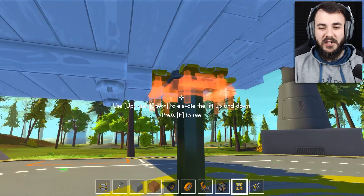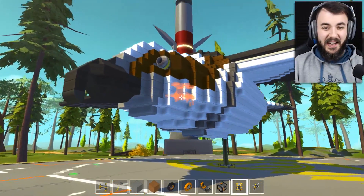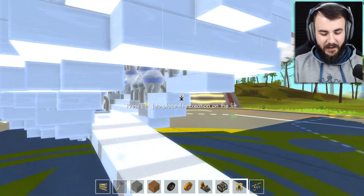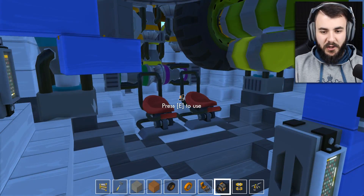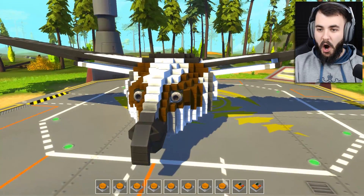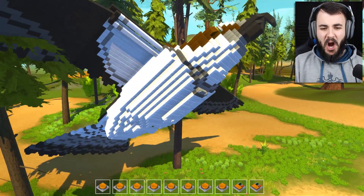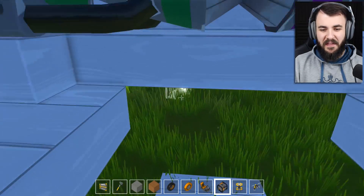We've got the flapping bird — this is what I want to check out. This looks awesome. Can I check it out on the lift first? Dude, look at this thing — it's got jets. What's happening? It's doing something. Oh my God, can you fly this thing? It's got two passenger seats. Okay, I think I was supposed to shut this gate for a start.